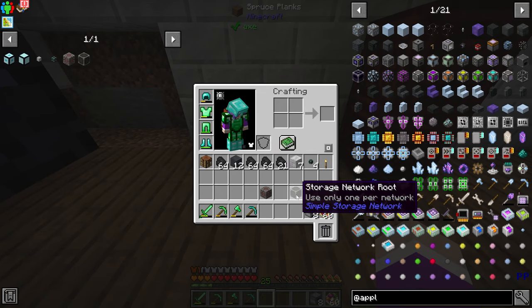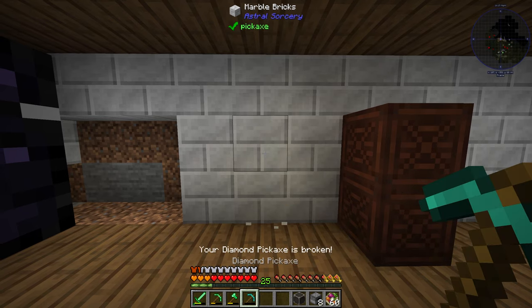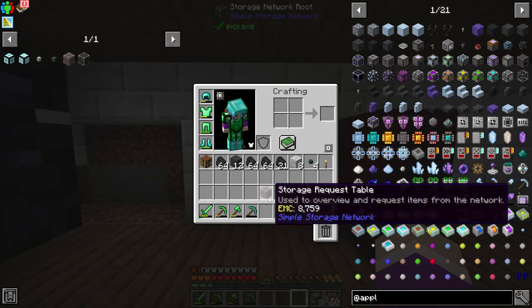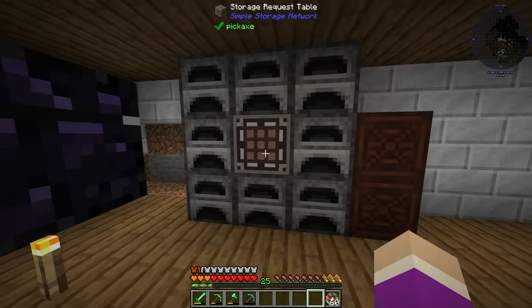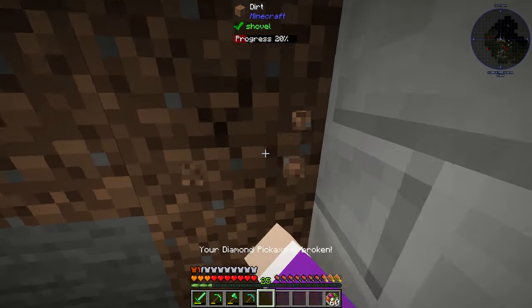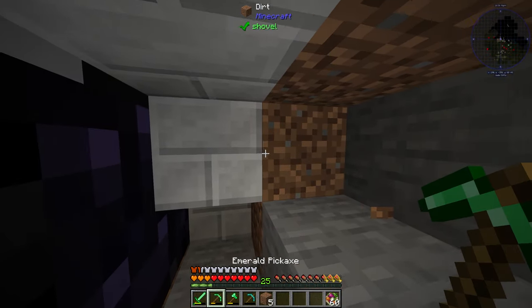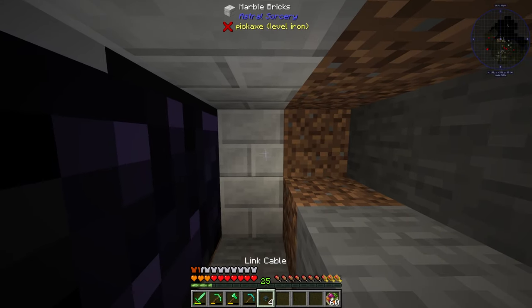I want to grab my core and put it in the wall right here. The core goes here, the crafting grid goes here, and then I'll surround it in furnaces. So the root goes back here. Then I'll come over here and put a link cable right here — wait, why didn't you connect?